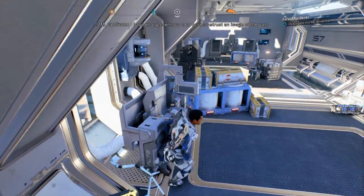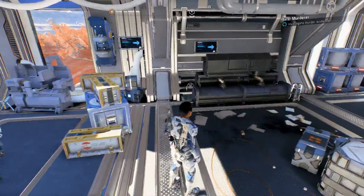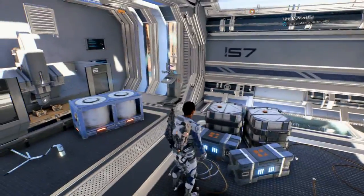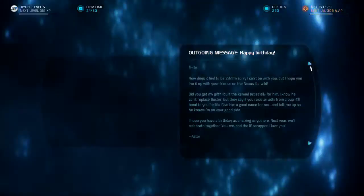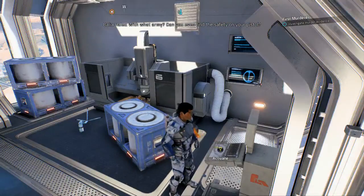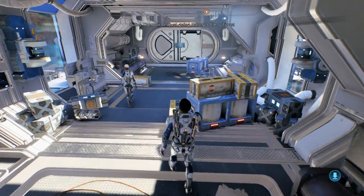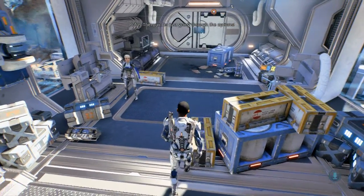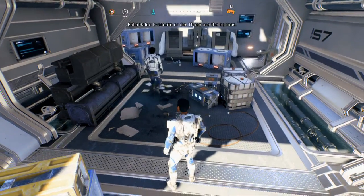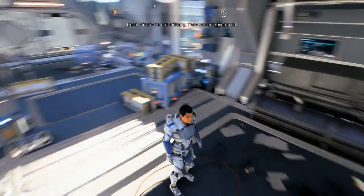Pathfinder, I have enough sensory data to reconstruct an image of the past. How'd I do that? Maybe we can push the Kett back. With what army? Can you even find the safety on your pistol? I'm just going through the options. Evacuate or die — those are the options. Initiative's not military; they weren't prepared.